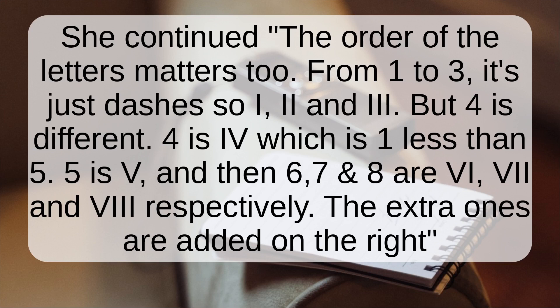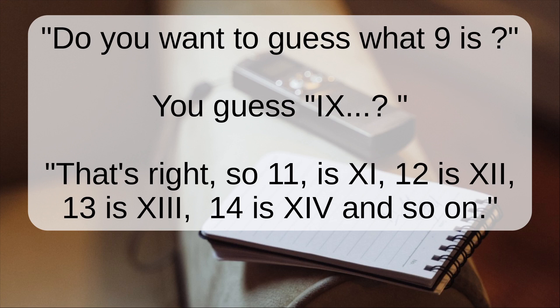5 is V, and then 6, 7, and 8 are VI, VII, and VIII, respectively — the extra ones added on the right. Do you want to guess what 9 is? 'IX?' That's right. So 11 is XI, 12 is XII, 13 is XIII, 14 is XIV, and so on.